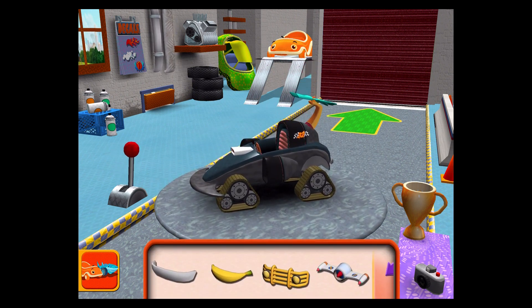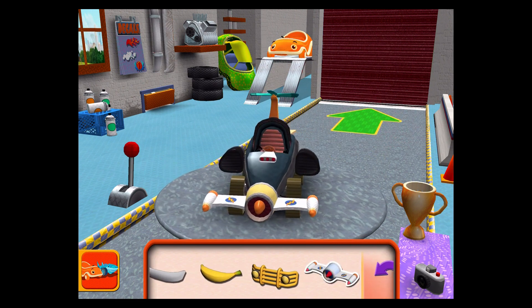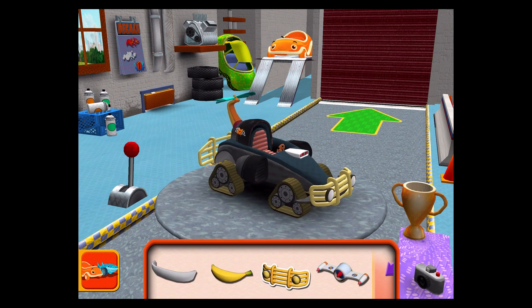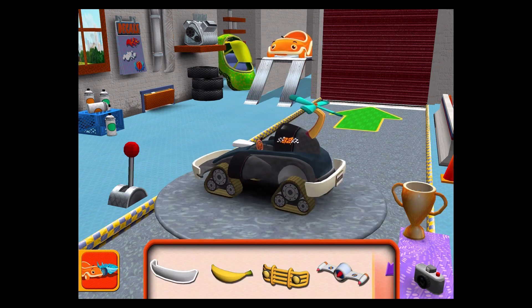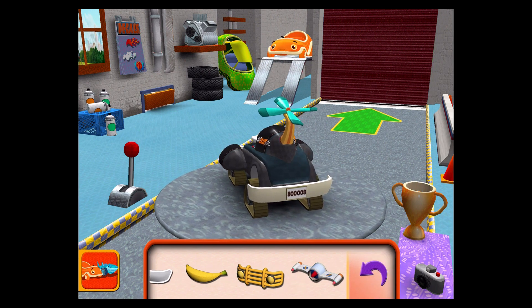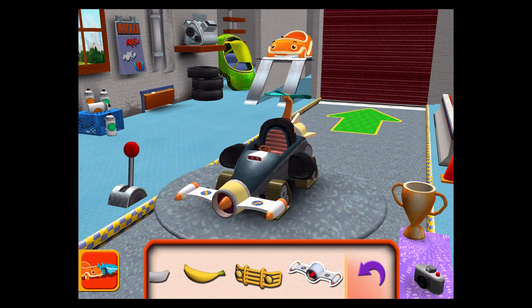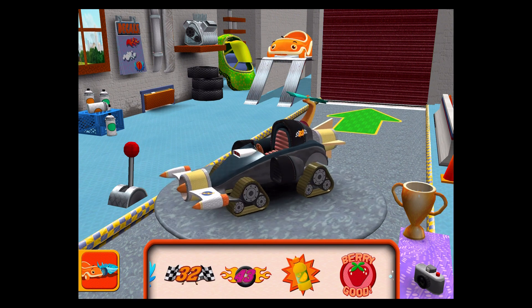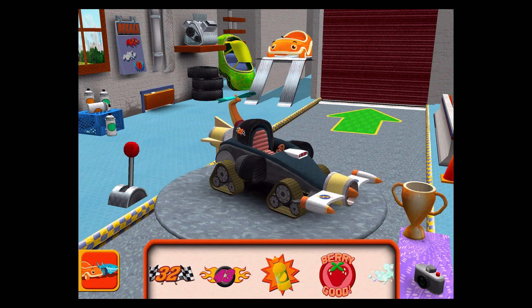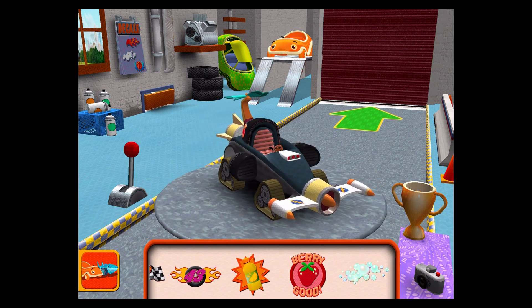Bumper! Drag a bumper to your car! Tap to choose a car or head out to the track! Decals! Amazing decal! If you want to go right to the track, tap!